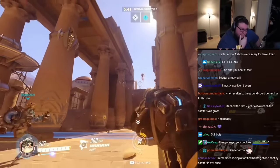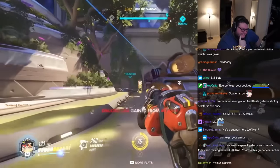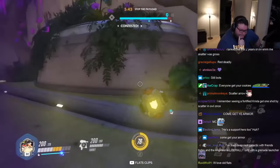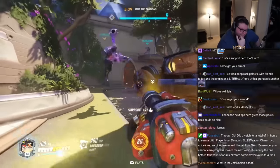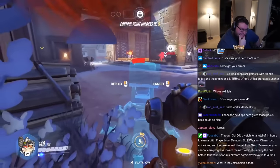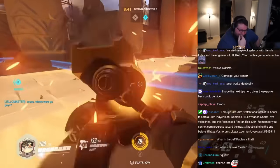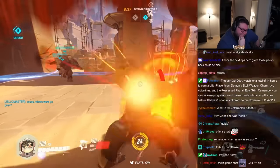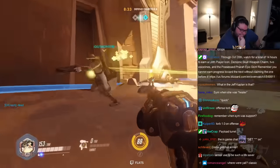Those armor packs can really make a difference, especially for your really low health characters, your Zenyattas and your Symmetras. But let's talk about Torbjorn's role on offense, because he's a natural fit for defense for sure. On offense, you've got to be a little more situational in terms of how you can play Torbjorn effectively. If you're quick with getting your turret down and can constantly be putting new ones down, maybe above your group as they advance, or even on the payload, the payload itself is a mobile moving platform you can take advantage of.